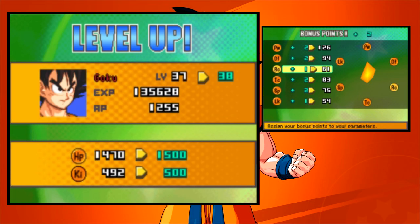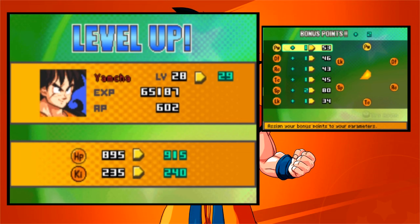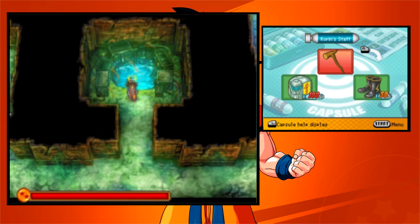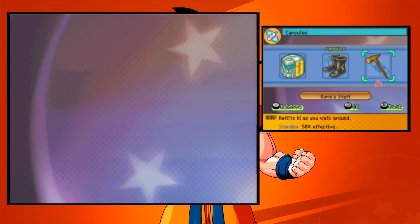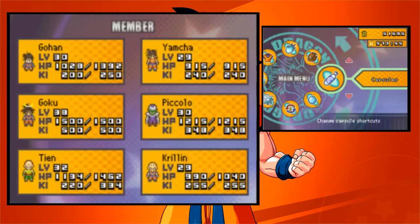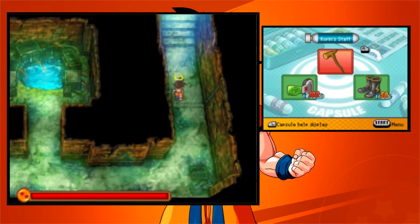Goku and Yamcha leveled up. I'm gonna put both points in technique so Goku doesn't miss as much. He fixed the short circuit again. I wish I had like four spaces to use — take out the better rice cooker, I suppose. We already captured most of the enemies in this level. Now we can make it back.